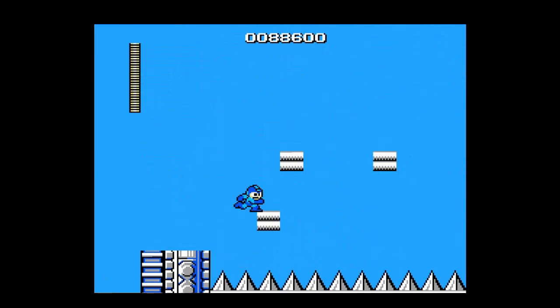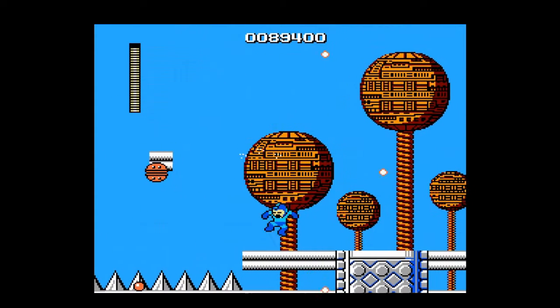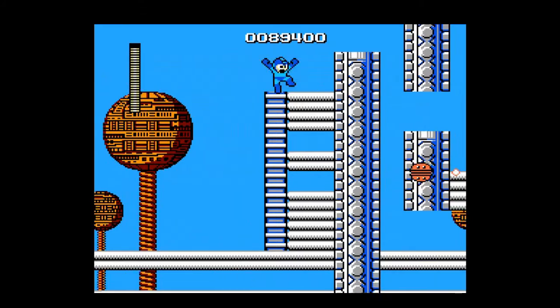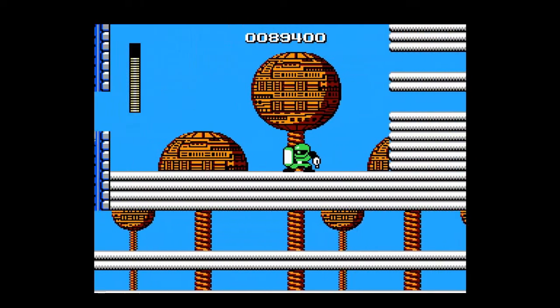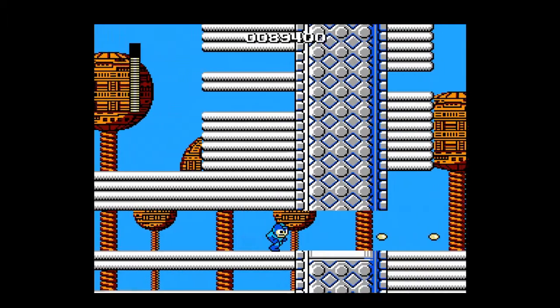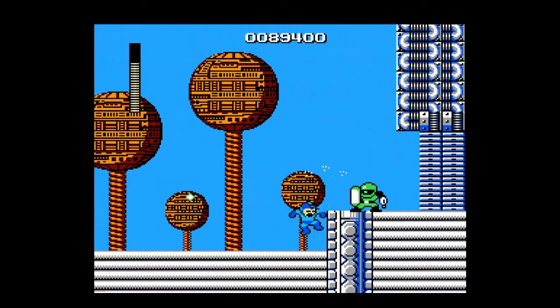If we touch those spikes, we're dead — we have to do all we can to avoid them by being cautious and shooting down enemies, making sure they don't hit us. Even with the invincibility buffer, we're still going to get killed by spikes. This is Bomb Man's stage. Bomb Man's another good candidate for the first Robot Master you want to go after — he's pretty easy overall, one of the easier Robot Masters in the game.